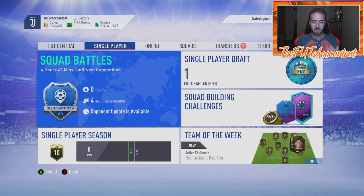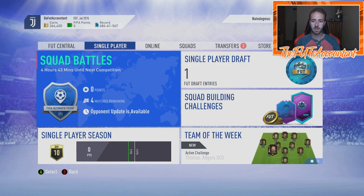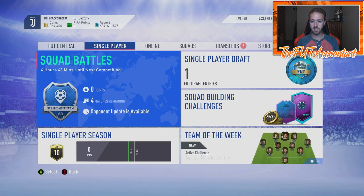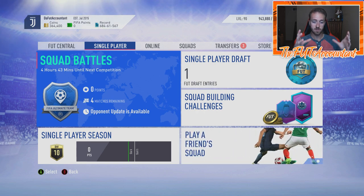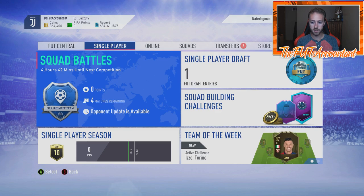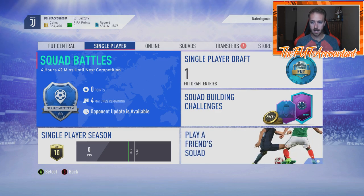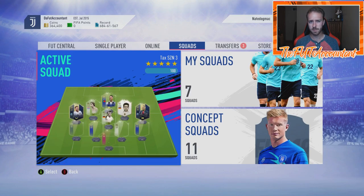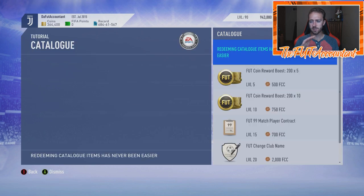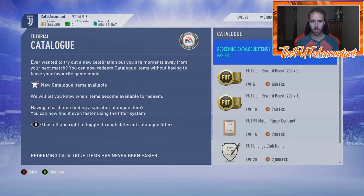When you load up FIFA 20 for the first time with EA Access, you'll see something about starting your 10-hour trial. You'll be put into the game and sitting on the menus. Depending on whether you've used the web app before EA Access dropped, you might have some coins or a couple of welcome-back packs. The first thing I always recommend is going into the catalog and redeeming all the free stuff.